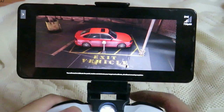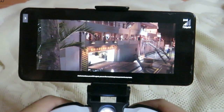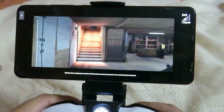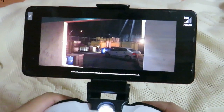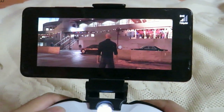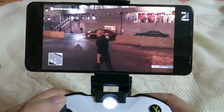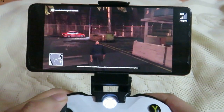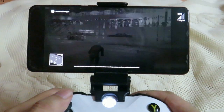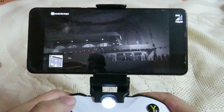You will need to infiltrate the yacht, isolate and eliminate your target, and exfiltrate — all without arousing suspicion. Remember, as an ICA agent you are the most dangerous person in any room. But blunt force will get you nowhere in this business, and a true assassin never calls attention to himself. Use your instinct now to sense the position and movement of people around you and identify your target. This is the instinct mode — we can identify our target using it. There he is.